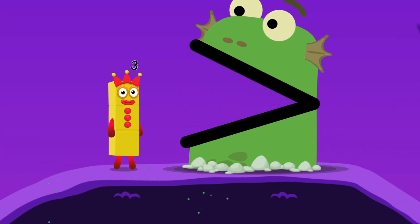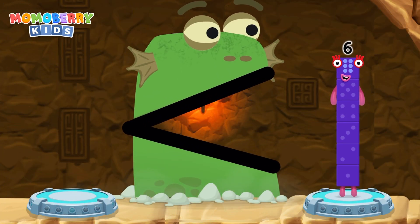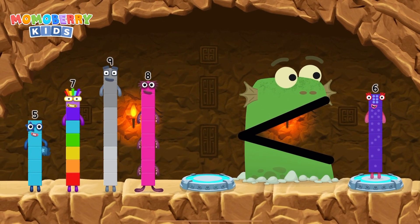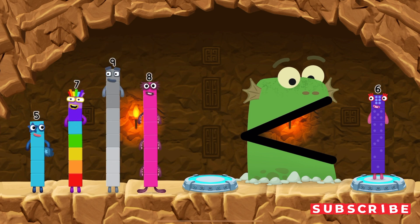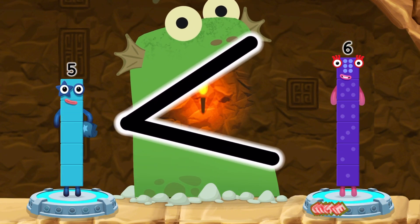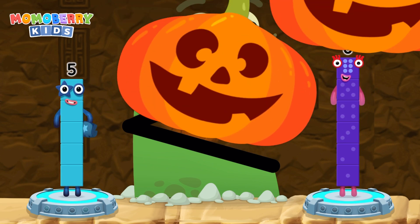Be Blockzilla! Find a smaller number. Be Blockzilla! Five, seven, nine, eight. Five is less than six. Nine, eight.